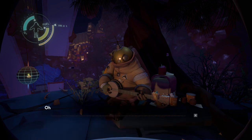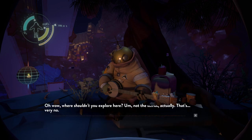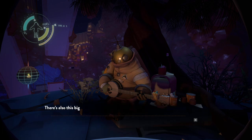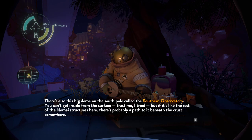Where should I explore here? Where shouldn't you explore here? Not the black hole actually — that's very no. Which is unfortunate because the most exciting stuff is all below the crust, including the Hanging City — that's just to the north. So this planet is very unique: it's got an outer crust, and all the good stuff is inside, protected from Hollow Lantern's meteors. There's also a big dome to the south pole called the Southern Observatory. You can't get inside from the surface — I tried. But if it's like the rest of the Nomai structures here, there's probably a path to it beneath the crust somewhere.